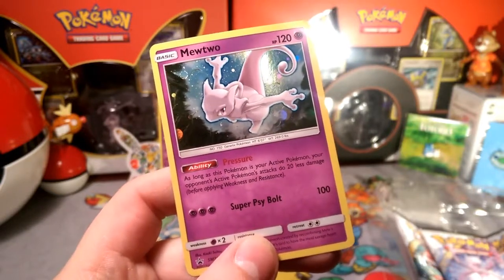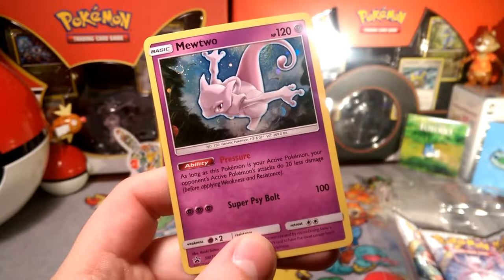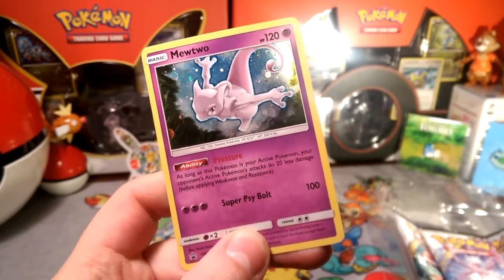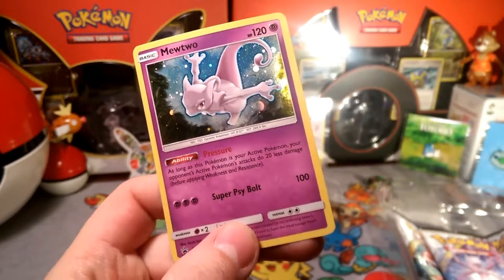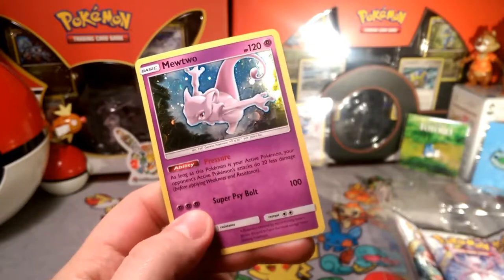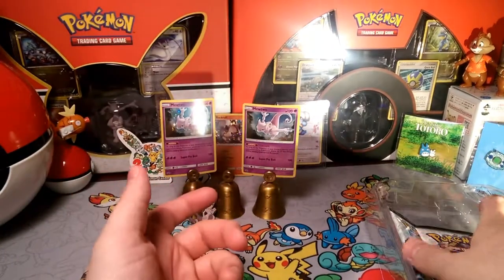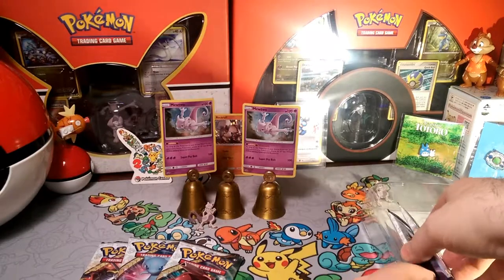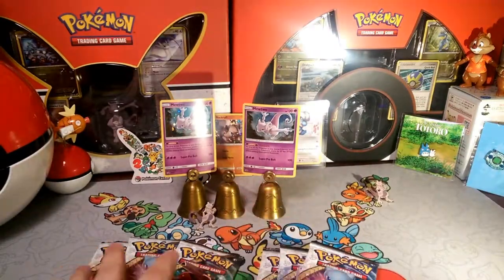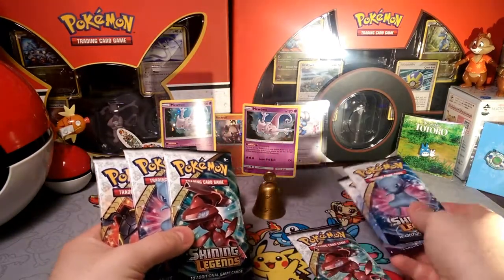The Mewtwo card has 120 HP and your opponent's active Pokémon does 20 less damage, so practically they have to hit for 140. Put a Fighting Fury Belt on it and it has 160 HP — effectively 180 with that pressure ability. Sideball does 110 damage, which is a two-shot on most things. Three psychic energy cost is difficult though. Most people would say just wait until Malamar comes out — some of you may already have your Malamars from pre-releases — but I think there's another way to charge up psychic types relatively easily.